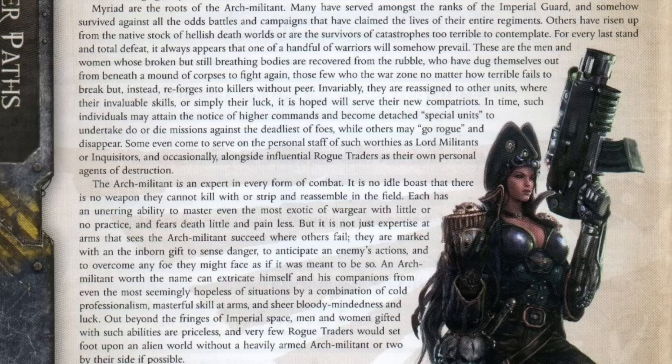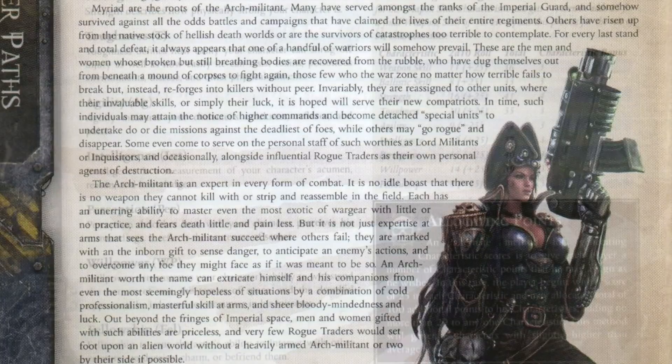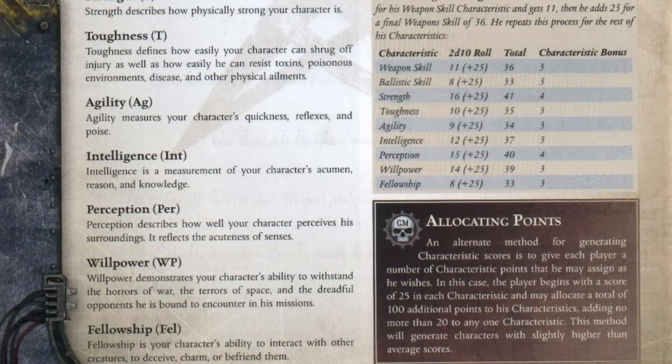Once you've actually picked your class and your background and all that, we have things like Attributes — or in this particular setting, as they're known, Characteristics. This comes down to Weapon Skill, Ballistic Skill, Strength, Toughness, Agility, Intelligence, Perception, Willpower, and Fellowship. Some of these are pretty self-explanatory, but the Fellowship one is essentially Charisma — it's your ability to influence other people. Weapon Skill covers melee weapons and hand-to-hand combat, basically anything close combat. Ballistic Skill is your accuracy with ranged weapons.